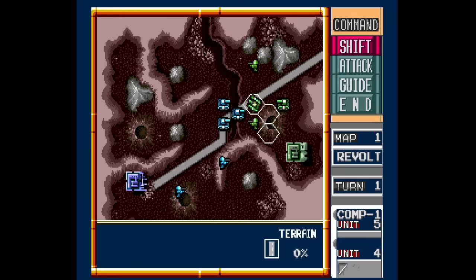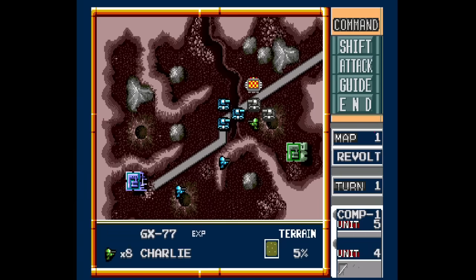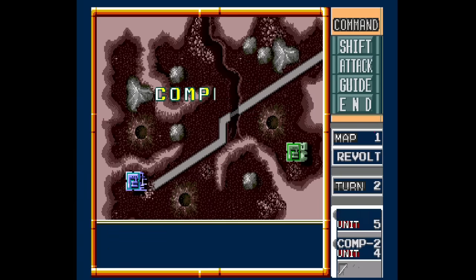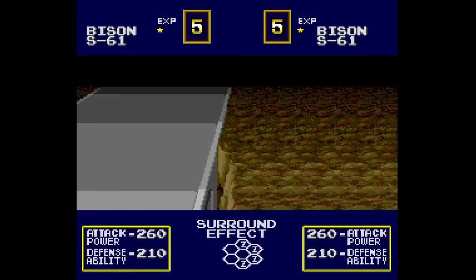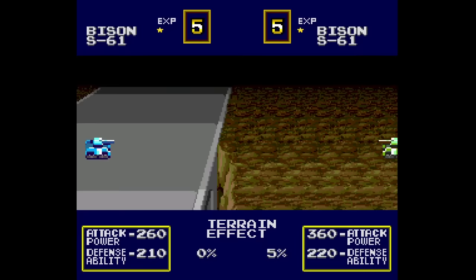Do you like games like Advance Wars? Well, back in February 1990, Hudson Soft released a tactical strategy game called Military Madness for the TurboGrafx-16. It's included in the TurboGrafx Mini and it's easily one of the best games in that collection.